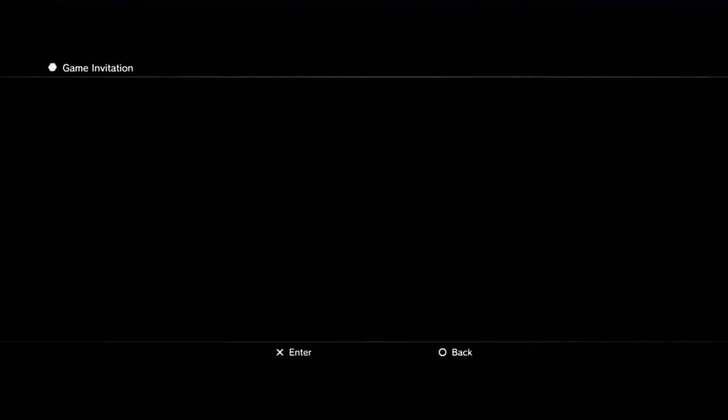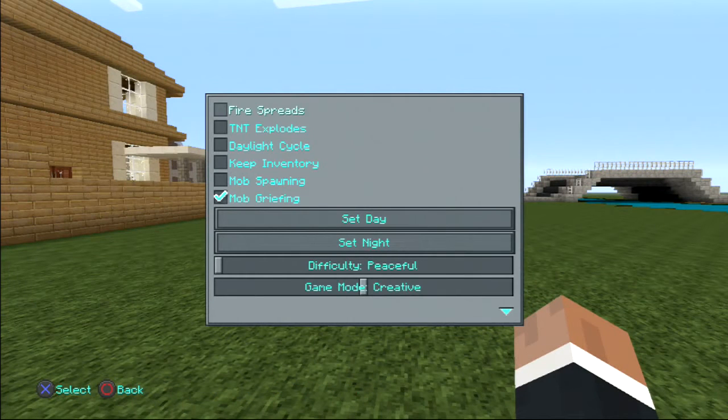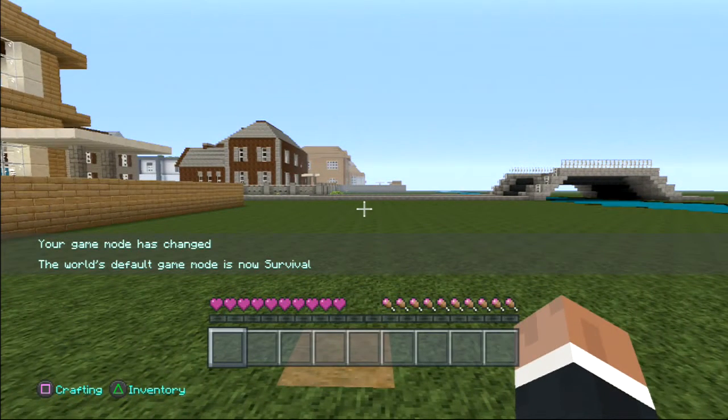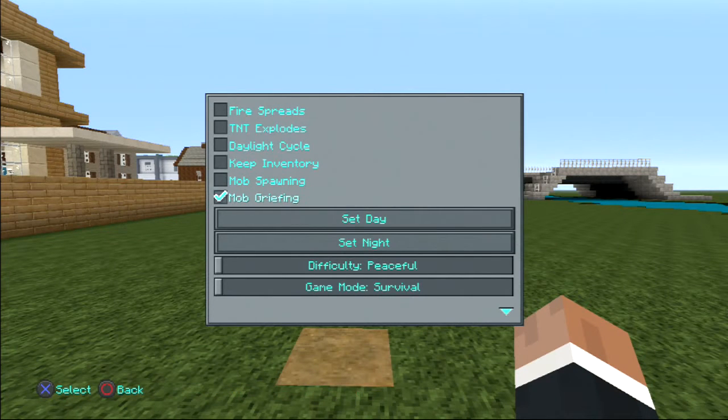I'll show the other option. If I go to host options, you can see there's a lot of stuff — you can change it to survival. I'm in survival now, and as you can see, it's important that the game mode is now survival. You can do a whole bunch of stuff with it — like turn mobs on, set night. If I wanted to get night, or put it to day, that's how it works. There's a whole bunch of that.